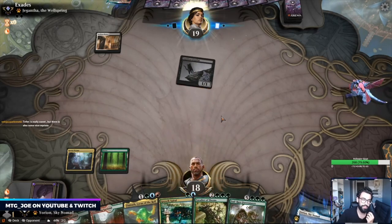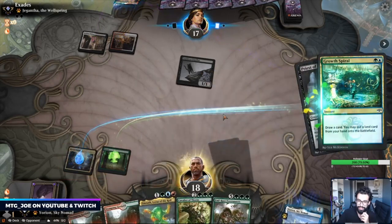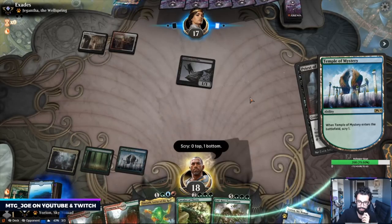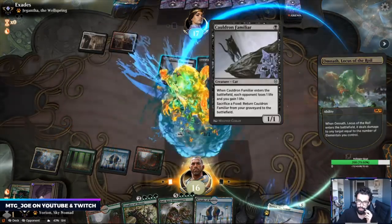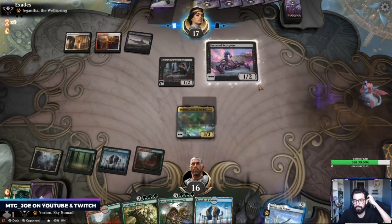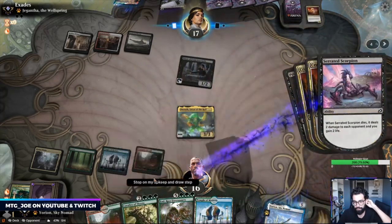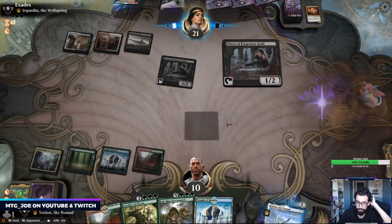Ugin is also really sweet — imagine hitting Ugin off Genesis Ultimatum in this deck. We may want to cut some of the elementals because they'll get exiled. I think we're okay for lands beyond this. They can go two-drop here and then sack two things to kill the Omnath. Okay, so they have two — they can get rid of Omnath here if they want. The nice thing is Cavalier can get something back after and dig us into a Genesis Ultimatum. We're also at ten life, so we need to be mindful.